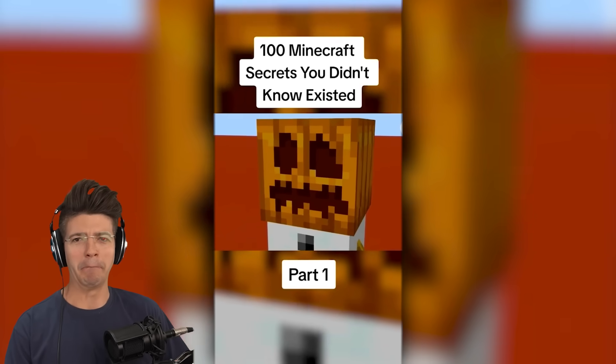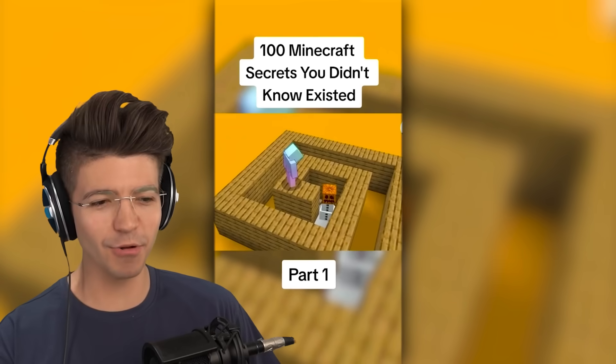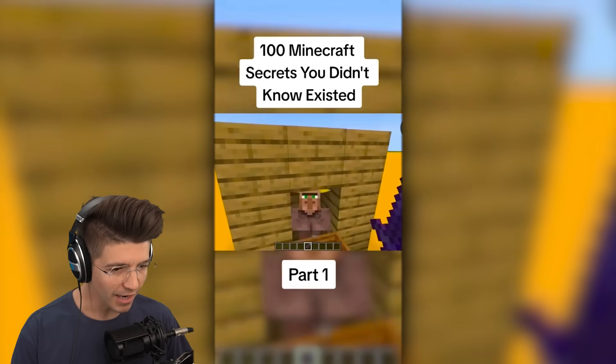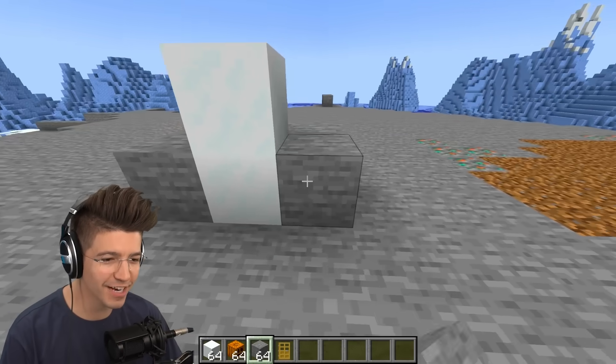Snow golems in Minecraft will actively try to leave any confined space they are in. They check every few seconds and walk out. Too bad villagers aren't that smart. Snow golems have the biggest IQ? No way. Let's see how cooped up this guy is.